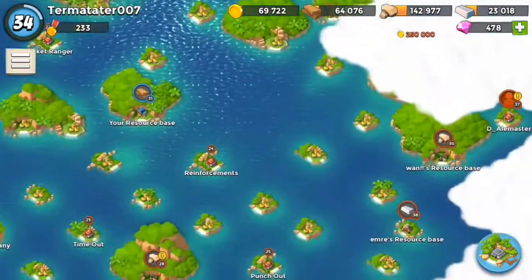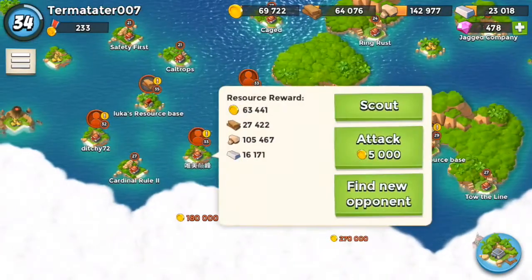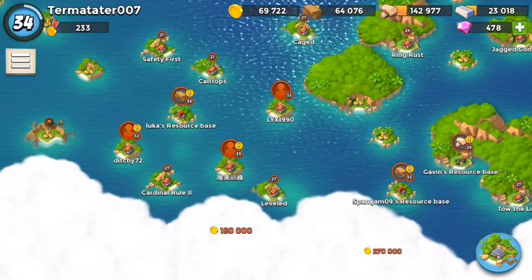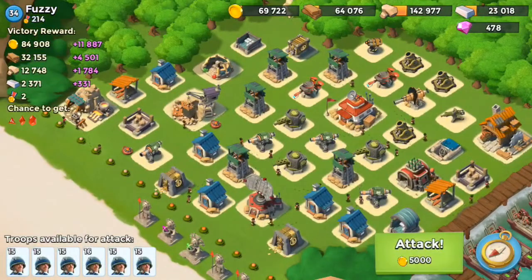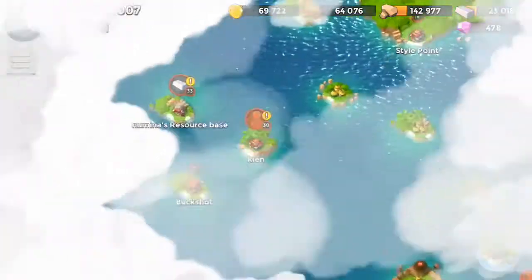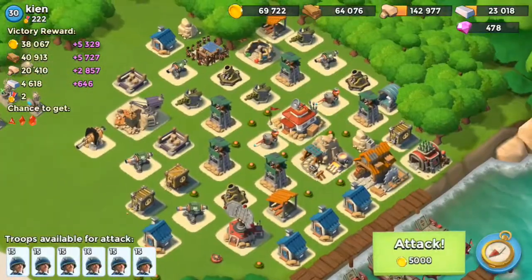Looking along the map, I don't like the amount of loot being offered on that one or that one - I'm just gonna find a new one. That's a resource base. Rocket launcher - not my forte. How's this one look? Good bit of wood, no rocket launcher - let's go for it.